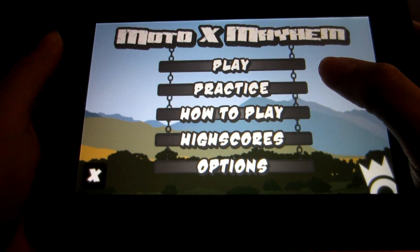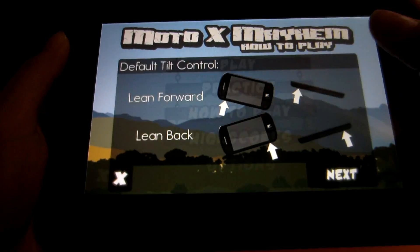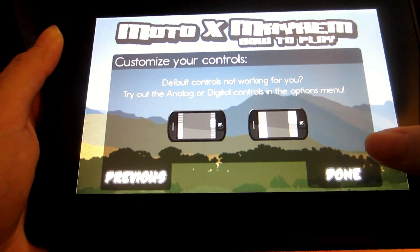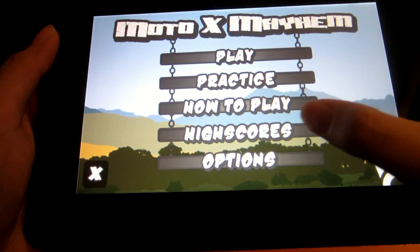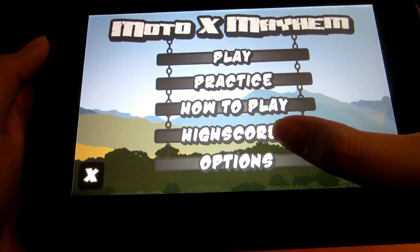Now from the main menu, you can choose to practice on the existing courses. You can go over a brief tutorial on how to use the controls you selected in Options. You can also view the global high scores of other players for each stage.